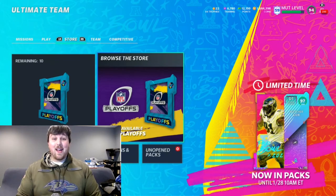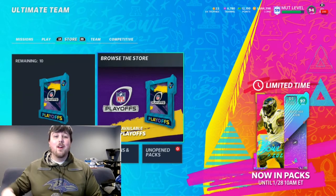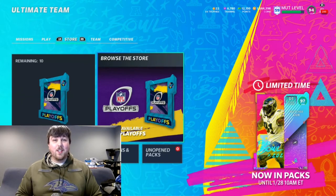Hey YouTube, what's going on? This is Hooker back at ya with another Madden 21 Ultimate Team video. Today, Team of the Year dropped, so we got some awesome new players out in the game. We got LTD Pro Bowl Fletcher Cox out, and I believe we're going to get another Pro Bowl player, hopefully on the AFC side so we get some balance, maybe offensively.